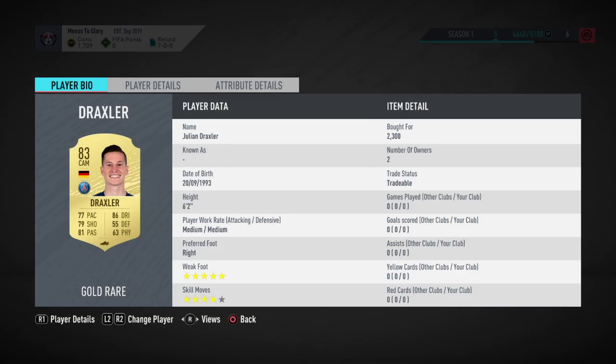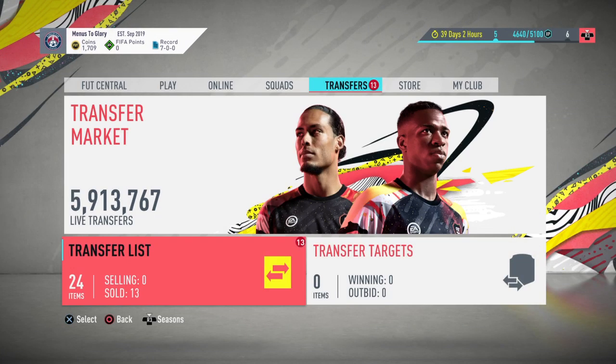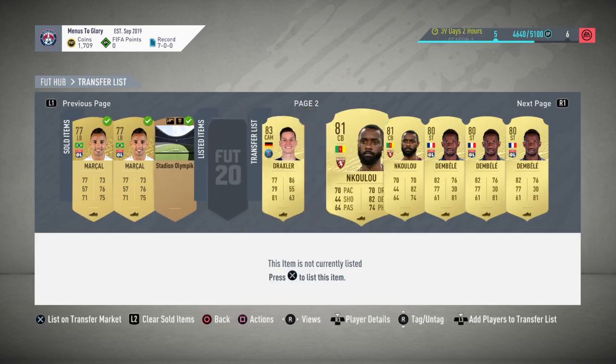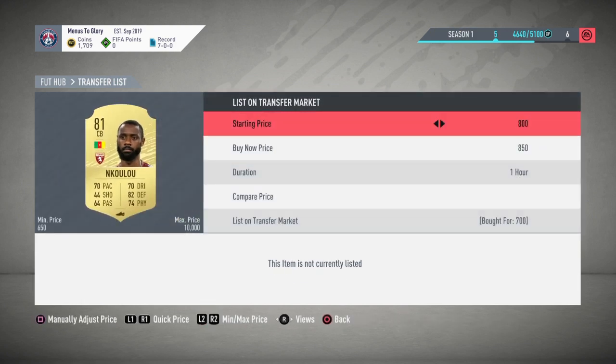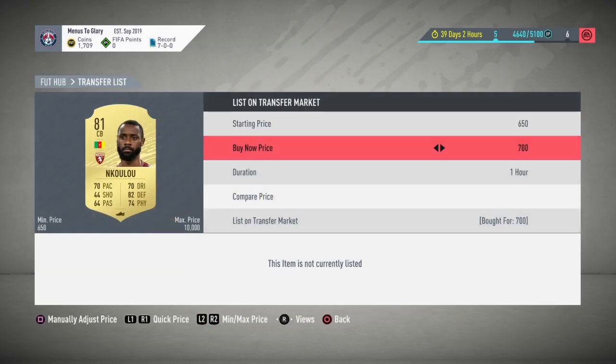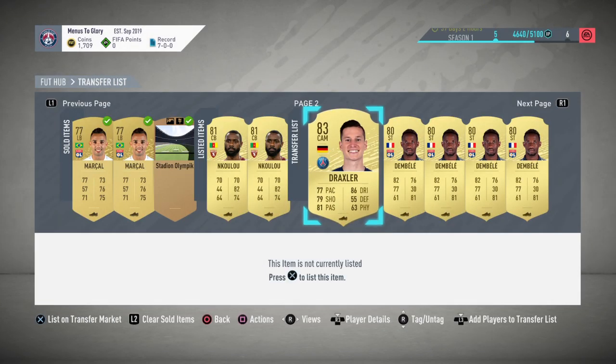I actually got one today just before making this video for 2.3. I'm going to have a quick look at Draxler. I've got some Nkulus there — let's go back and quickly list those. Bought for 700 coins, so I'll put him up for 850. I know it's only a little bit of profit, but profit nonetheless — I was hoping for him to go up a little bit, but he hasn't.